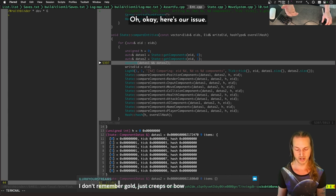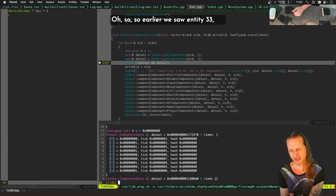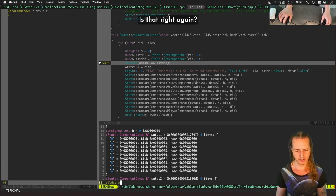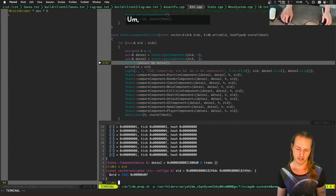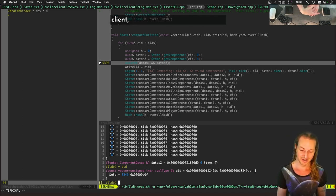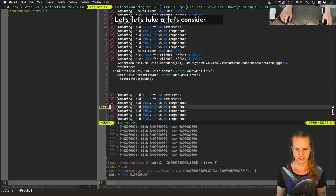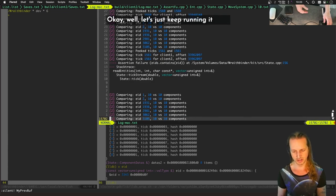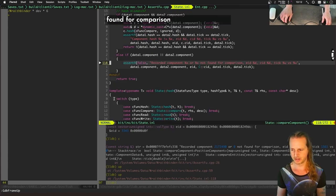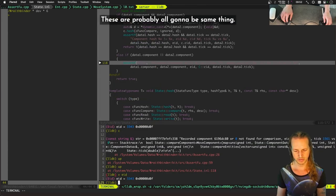We loaded data for this entity from one stream file but not the other. Entity 3346 appeared earlier and now entity 3343. What this could be is that both clients created an entity, but on one client that entity number was 3346 and on the other it was 3343. That could have caused literally all of these desync issues. There are more recorded component mismatches — they're probably all the same thing.